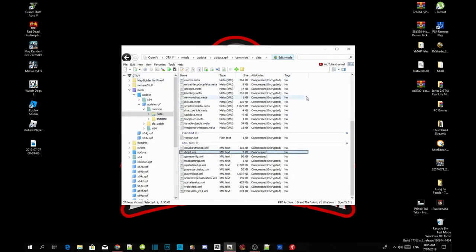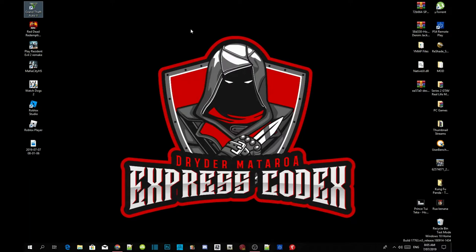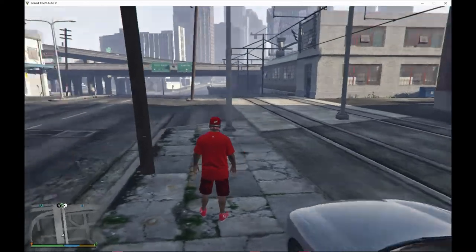Go back to your drclist.xml, double click, and check to see if the designer apartment is there — yes, it's there. Close the application, click on Edit Mode, click on GTA V, close your OpenIV, then right click on your desktop to refresh it. I'll see you guys in the game.